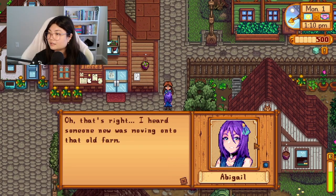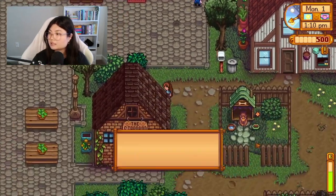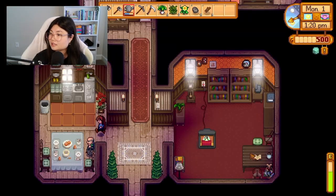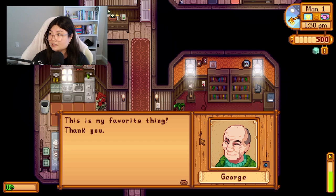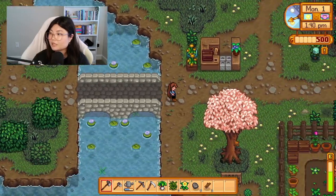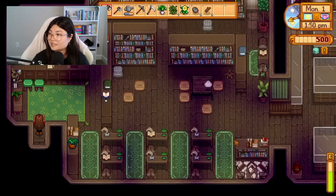Look at Abigail — she heard someone new is moving onto that old farm. Evelyn is so cute, all bundled up, and it's the first of spring, Evelyn! Let's go meet her husband George. He says: 'It's irritating to have to meet all these new people. Name's George, by the way. Now buzz off.' I remember George loves leeks — in my last farm he was one of my highest friendships because I'd just give him a leek every single time.